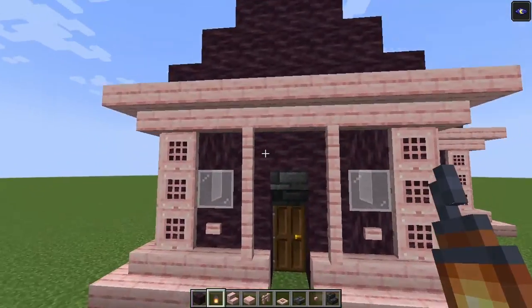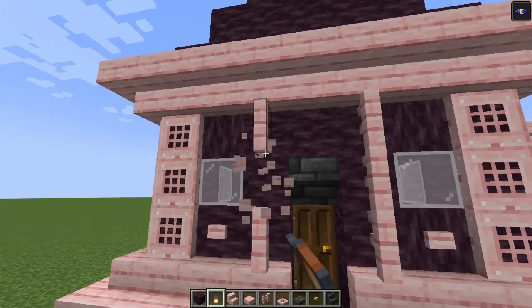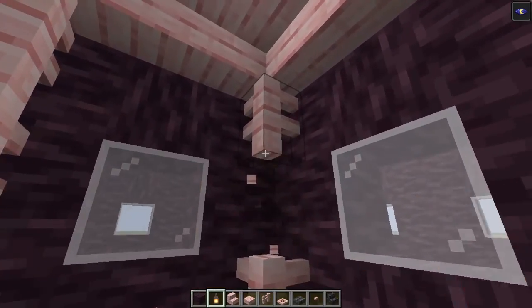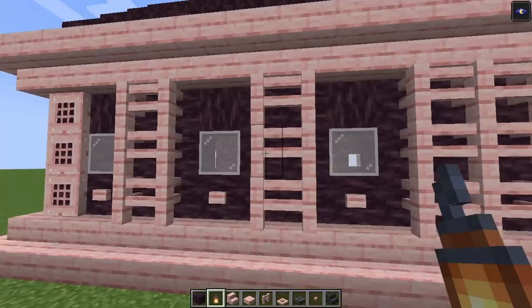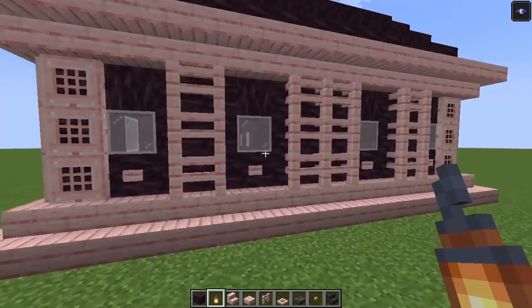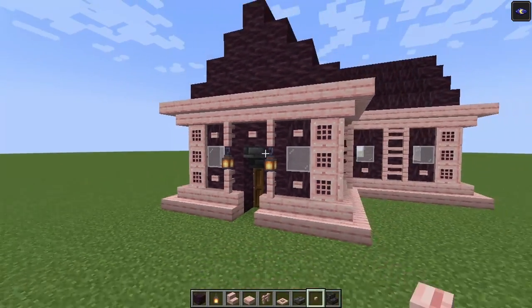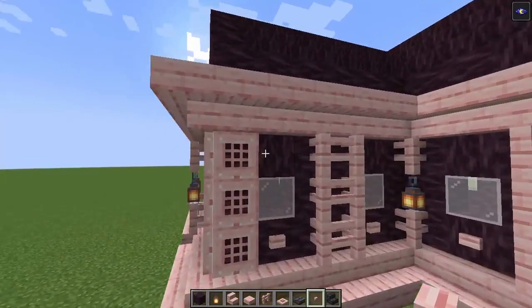Now let's place some lanterns. We're going to place two lanterns on these two sides over here — we are going to add it at the corner. Then on the back side we are going to add it on these two sides right here at the center. If you want to, you can even add some buttons on top going all the way around as well.